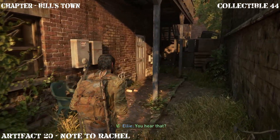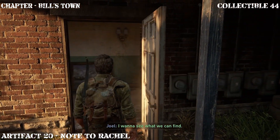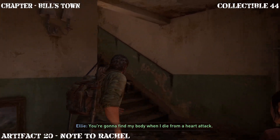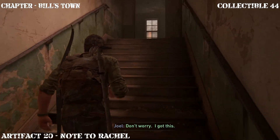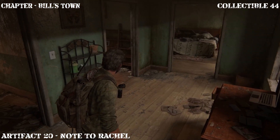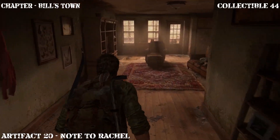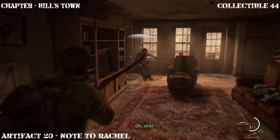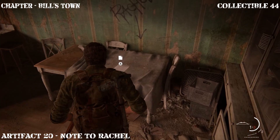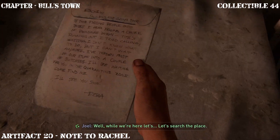You're going to go in there? I want to see what we can find. You're going to find my body when I die from a heart attack. Anyway, climb up the stairs and in this room be very careful — wait for the infected to come after you. Then make your way to the right side and here's the artifact. While we're here, let's search the place — grab whatever supplies you may want or need. Ellie, take a look around and see if there's anything we can use.